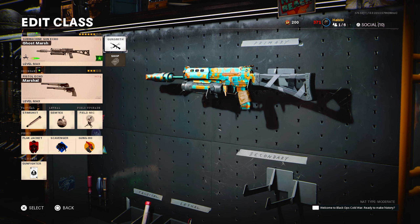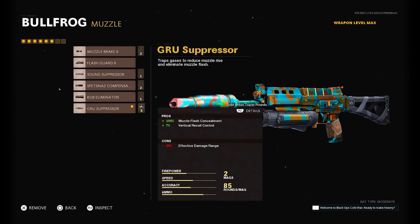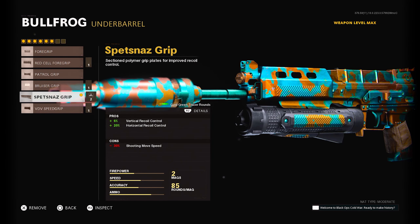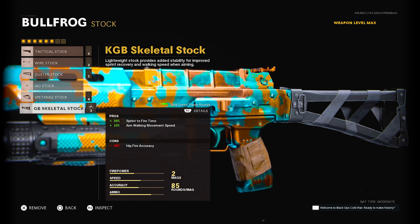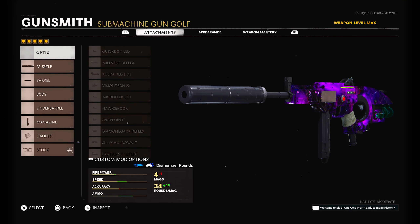The second gun that's broken in this game is my personal favorite, which a lot of people probably don't use — the Bullfrog. I love the Bullfrog, I used it all year and I have like 10k-plus kills with it. My setup was the GRU Suppressor, the Task Force barrel, the 85-round mag, the GRU Elastic Wrap, and the KGB Skeleton Stock. It's basically the Bison from Modern Warfare last year — definitely my favorite gun in this game.